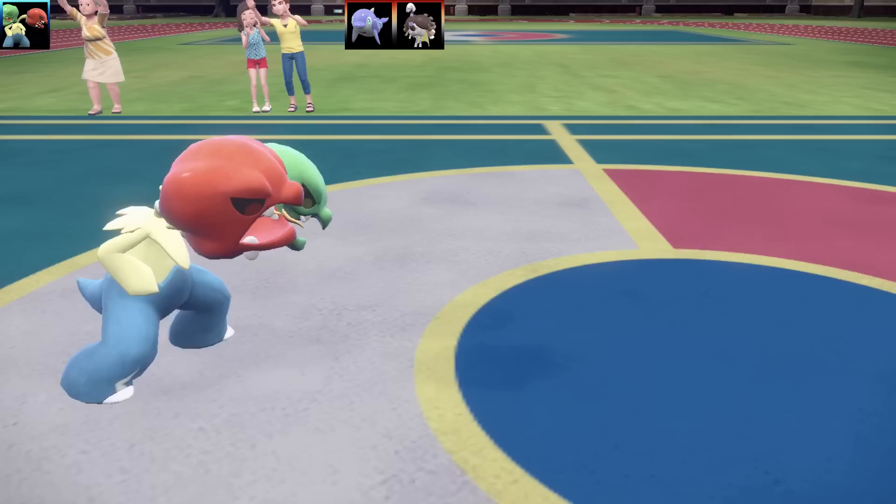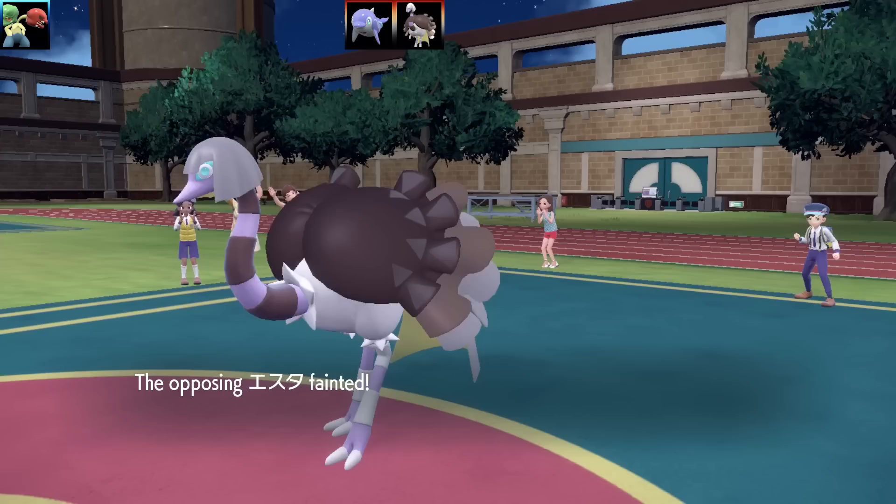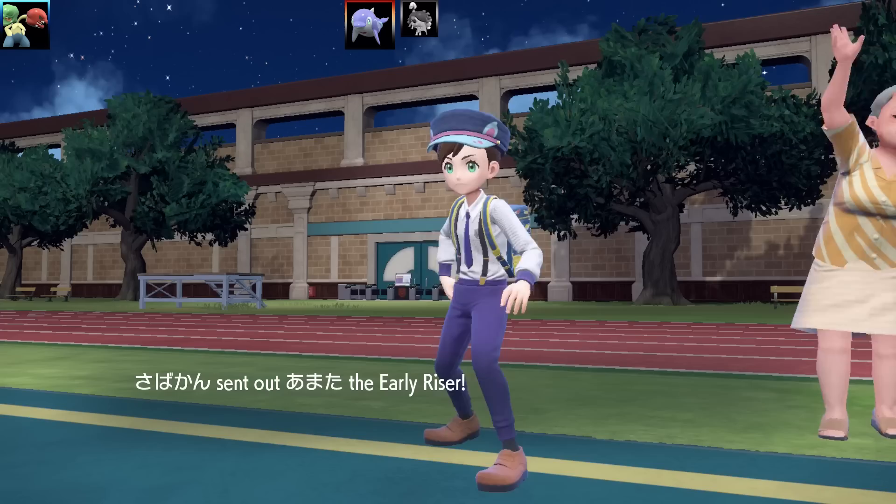So in the Sun, Solar Beam is going to be hitting very, very hard. This is also the very first Grass and Fire type Pokemon, so it's a really, really cool combination of Pokemon types. So that's the first Pokemon down.